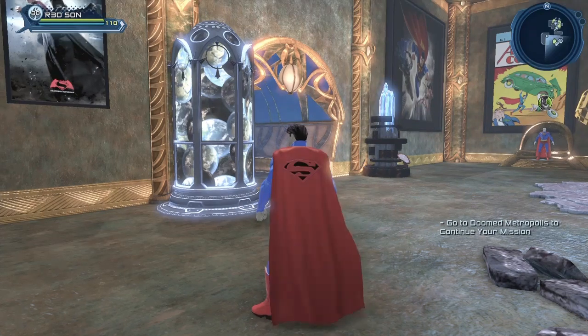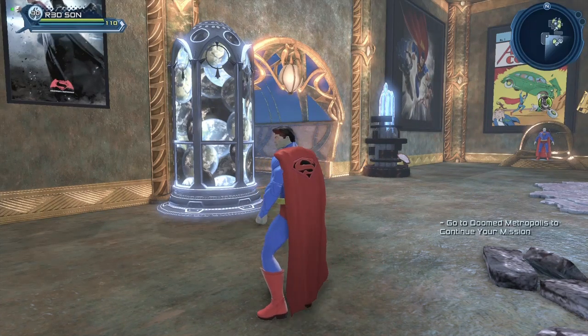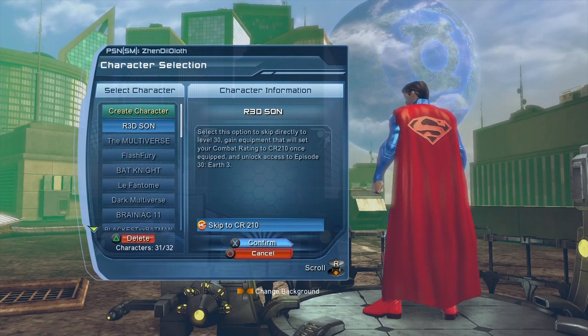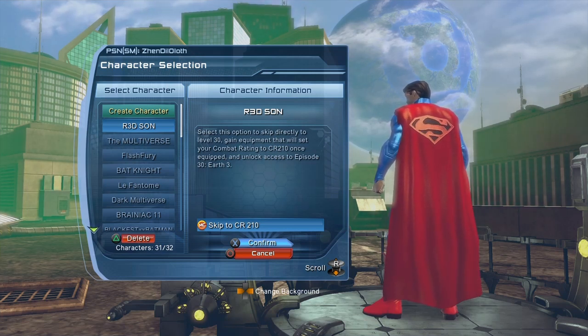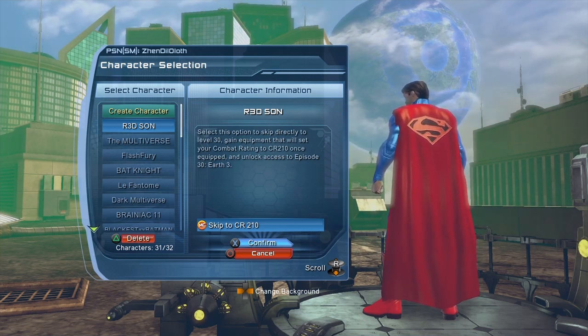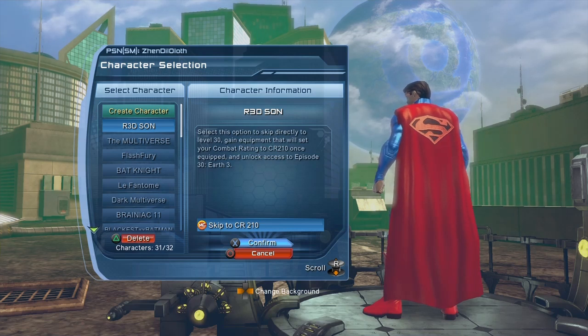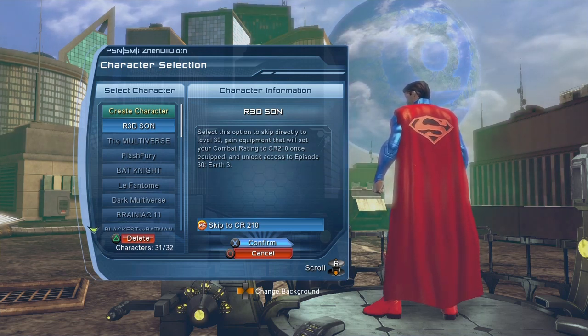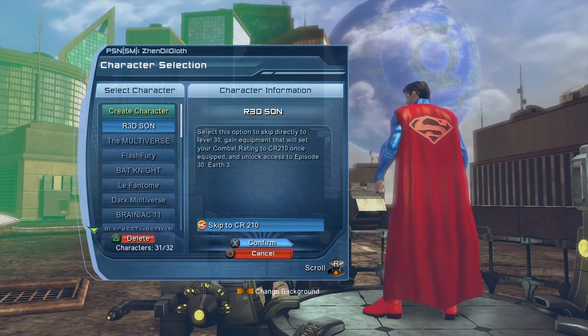Where can you get this cape? Sadly that's a tricky question. The cape — and actually the entire House of L 2019 style set of gear — comes from the option to skip to combat rating 210. Once you skip to CR 210 you get the entire House of L set of gear, specifically the House of L 2019 set, which is an enhanced version. Sadly that is the only way to get this cape right now. To skip to combat rating 210 it costs about 50 dollars. They did give us one for free last January but that option has expired.